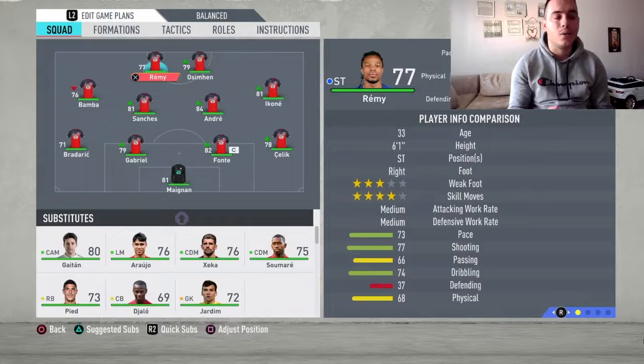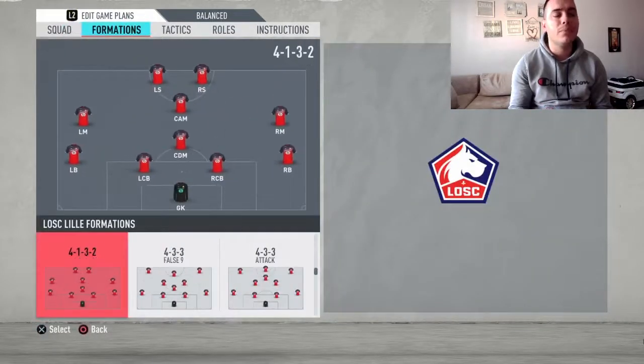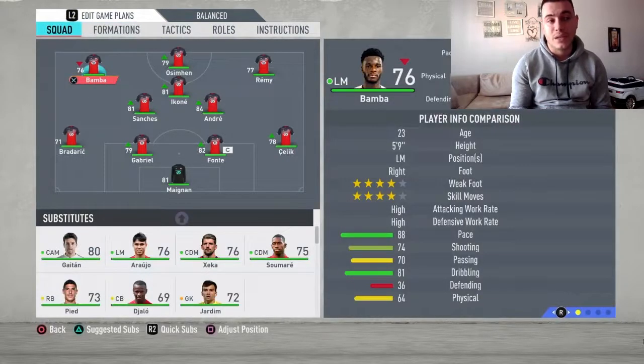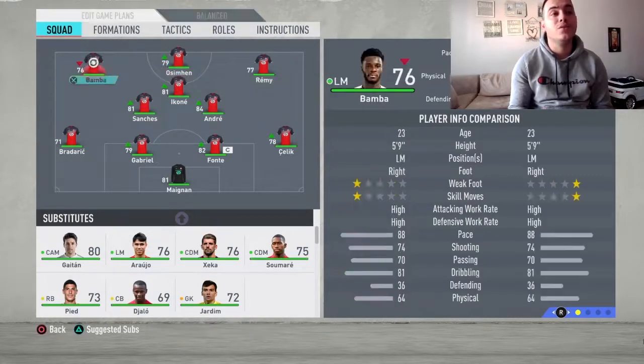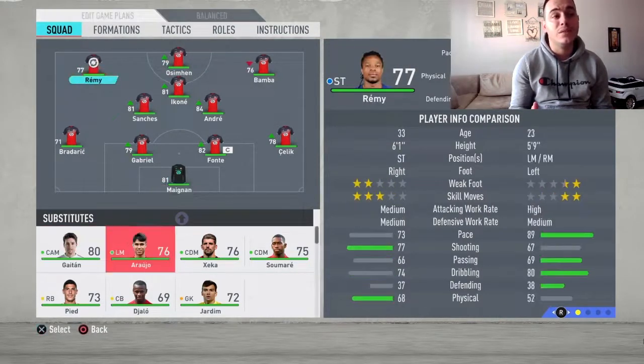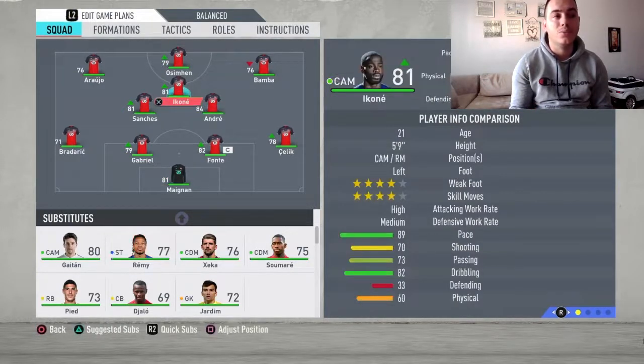I tried quite a lot of formations using Lille and the one I prefer the most, and the one I could win more easily with, was the 4-3-3 attacking variation. With this formation you're going to get a lot of wing play, and Lille has two speedy players — Bamba and Araujo — and you just have to use their speed down the wings.